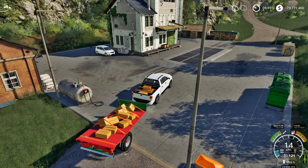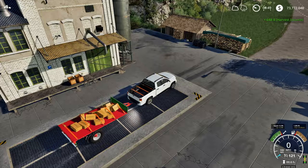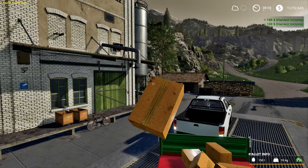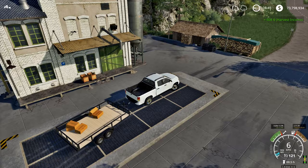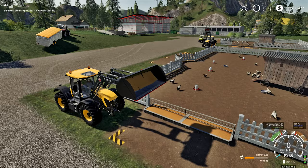To sell, we need to put the boxes on the selling area. You will likely need to take the box in your hands and throw it into the sales area. Finding a trailer low enough will make it a little easier to sell eggs.